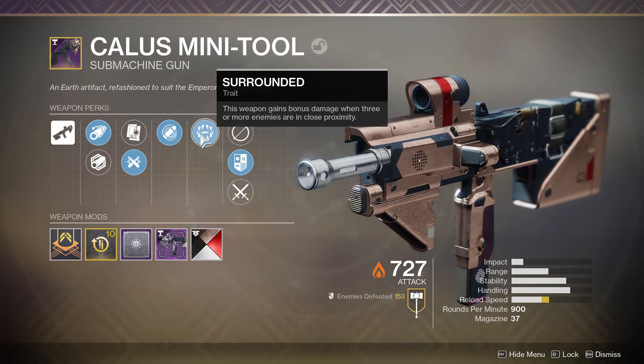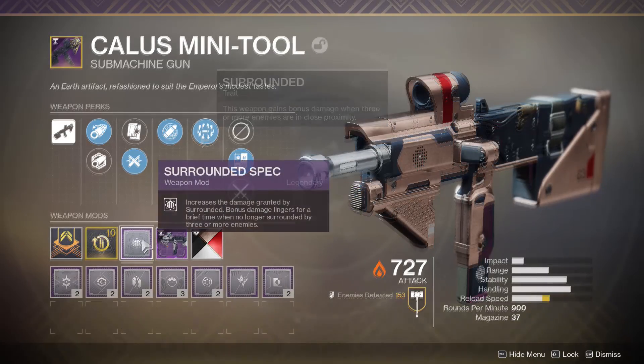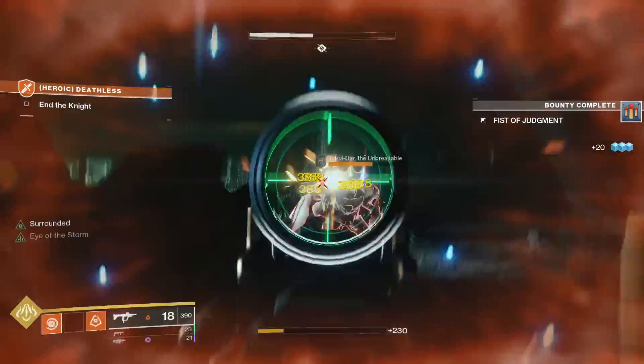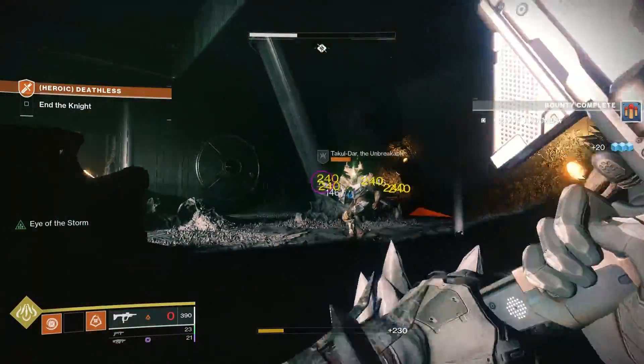The big trait on here that we wanted to test out was of course Surrounded, especially when we pair it with something like Surrounded Spec. Surrounded is a trait that gives your weapon bonus damage when three or more enemies are in close proximity.